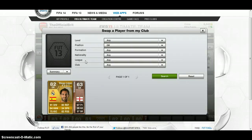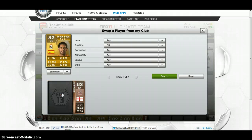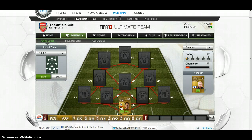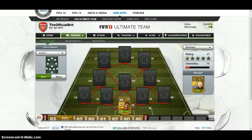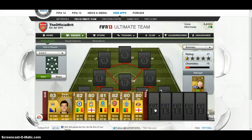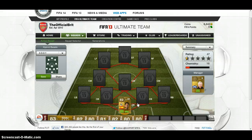It is Diego Lopez from Real Madrid. He's a new card — he used to be somewhere else in the Spanish League. He has 81 diving, 84 handling, decent kicking, could be better. The optimum player here would be Casillas. I don't have enough coins for him, but Casillas is my next target. This guy will do for now.